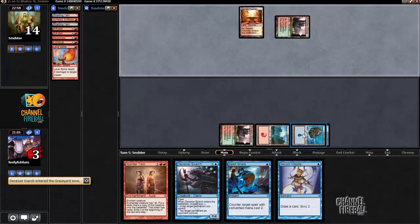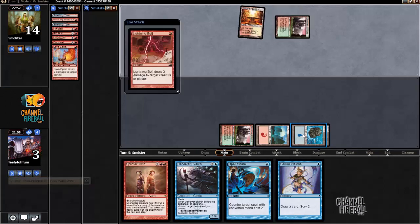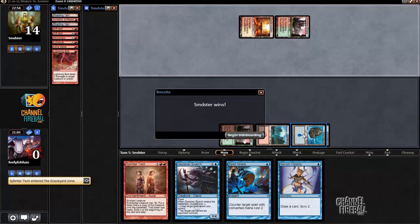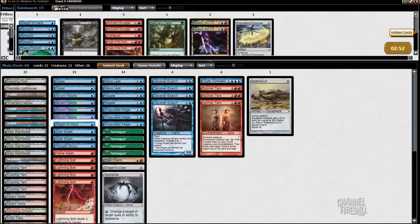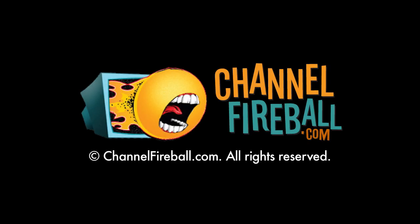I have another combo backup if I don't die. I lost. On turn two I could have just played the Stomping Ground instead of playing Sleight of Hand — that might have been better. I'll definitely think about that for the next game. I think my deck is set up well; I'll just run this back for the next game.